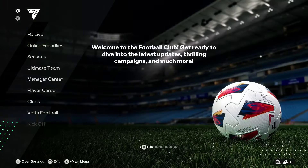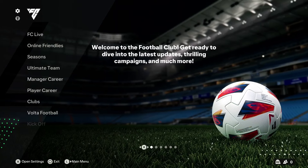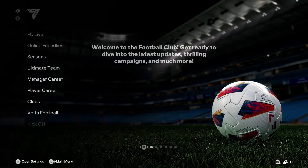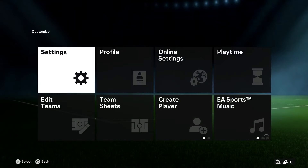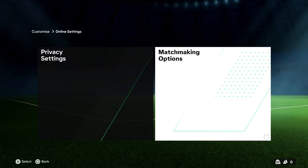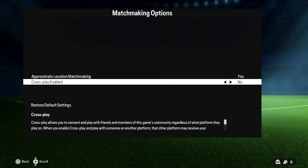First of all, in order to play with your friends online, you need to enable cross-platform play. To do that, you need to go into settings from the top left hand corner. From here, you need to go into online settings and just open up matchmaking options. Here we have the option to enable cross-platform play — simply change it from no to yes.